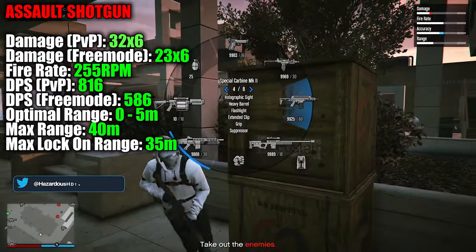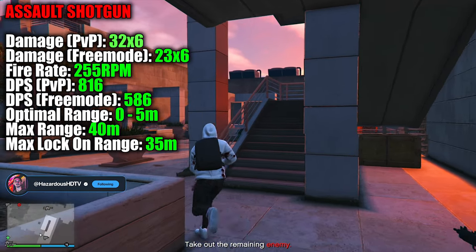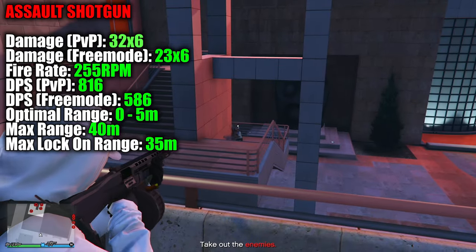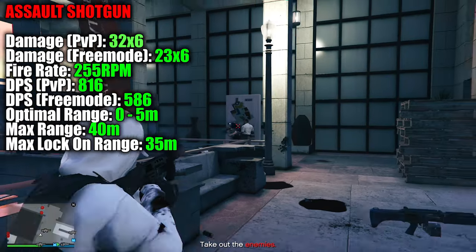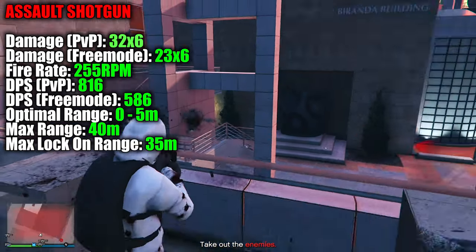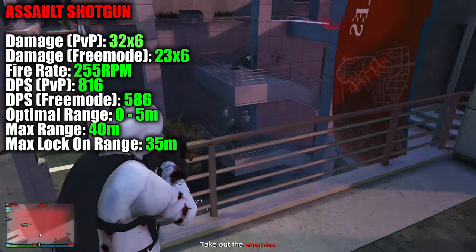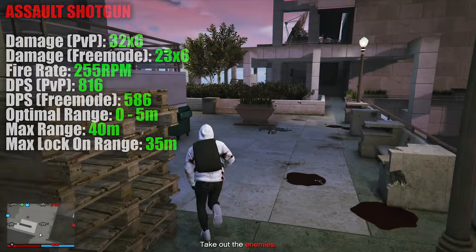The only drawback here is its slightly wider pellet spread when compared to other shotguns in the game, so it's best to try and use this weapon in close quarters situations if you can, so you're firing it within its optimal range. The lock-on range for the Assault Shotgun is 35 meters, which is the same for the majority of shotguns in the game, and within its optimal range of 5 to 40 meters, you'll find a PvP DPS of 816 and a free mode DPS of 586 — and that's one of the best things about this weapon.